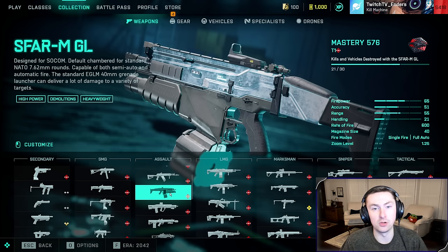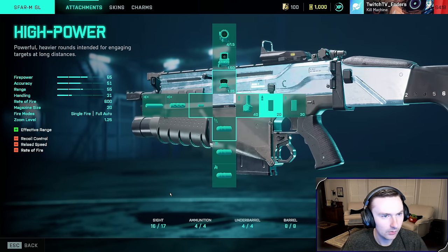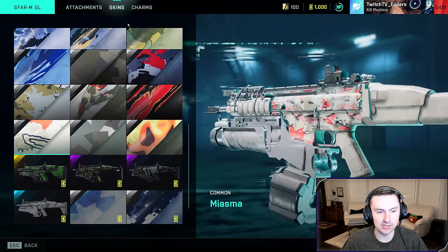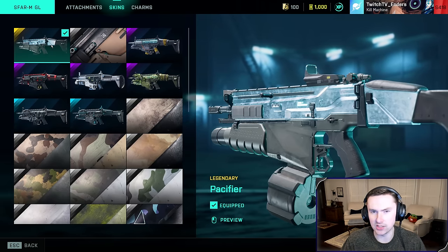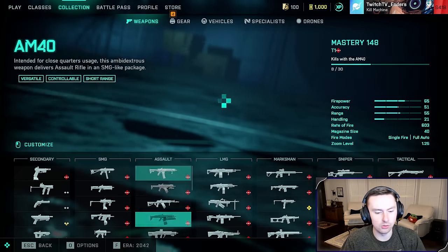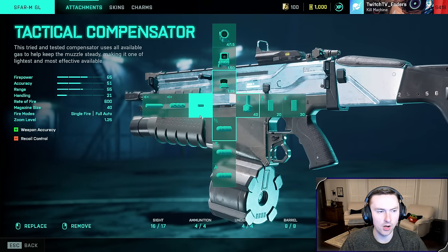The SF AR — or 'S-Farm' because it farms people super efficiently — also has an insane skin that gives you one of the best red dots in the entire game, called the Pacifier skin. So if you did not know that, now you know. This is your stereotypical slower fire rate but heavy-hitting AR.